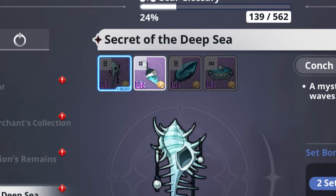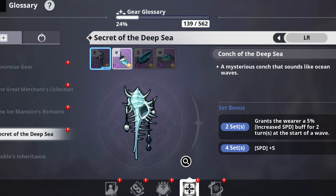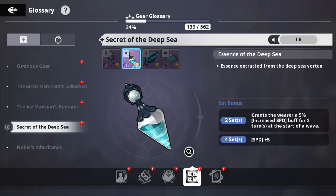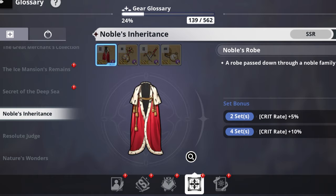The Seeker of the Deep Sea gear set is the next set to run on him. Speed is an incredibly important stat in this game. Use the Conj of the Deep Sea and Essence of the Deep Sea — both with magic attack main stats — to get the two-set bonus, which grants the wearer a 5% increased speed buff for two turns at the start of a wave.